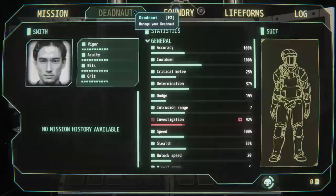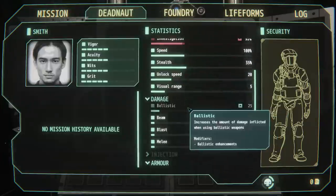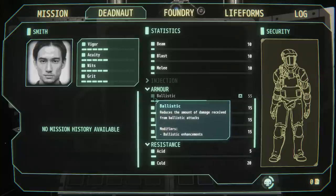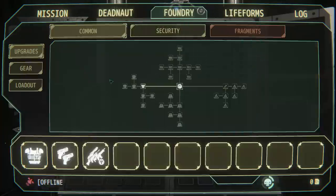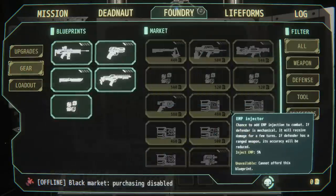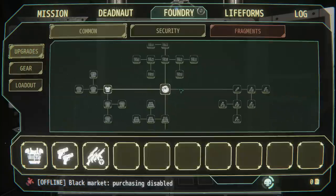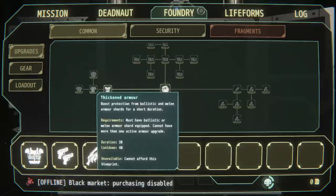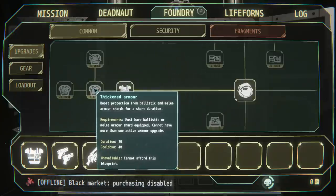This is the first ship we're going to be infiltrating. We've got our Dead Knot panel where you can see how many missions he's undertaken — he gets better at dealing with certain threats the more he's seen them. We've got our foundry where everything you discover, from dead bodies to artifacts, sells for a little bit of money called 'knowledge' in this game. Knowledge lets you buy and purchase new equipment and upgrades. Over here you've got armor upgrades — for example, thickened armor that boosts protection from ballistic and melee damage. These are active abilities on hotkeys that you can pop during a mission.